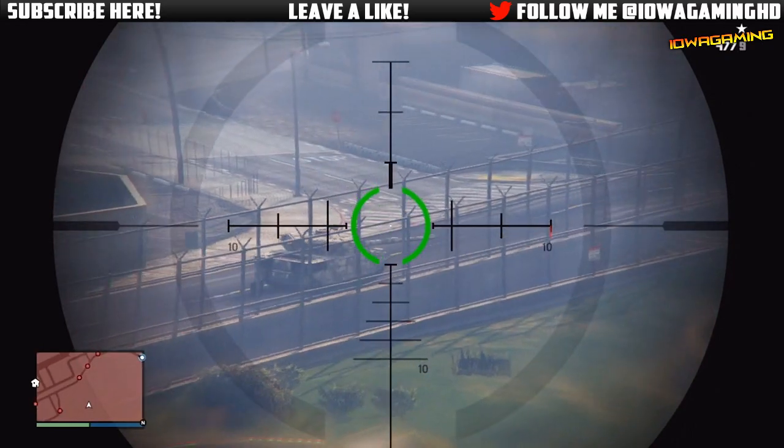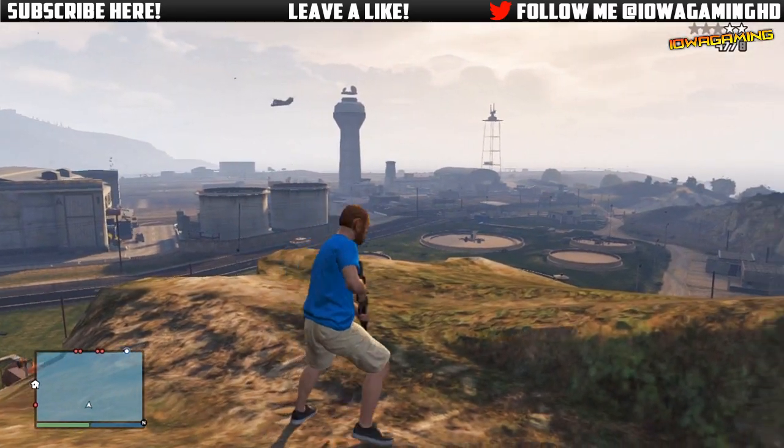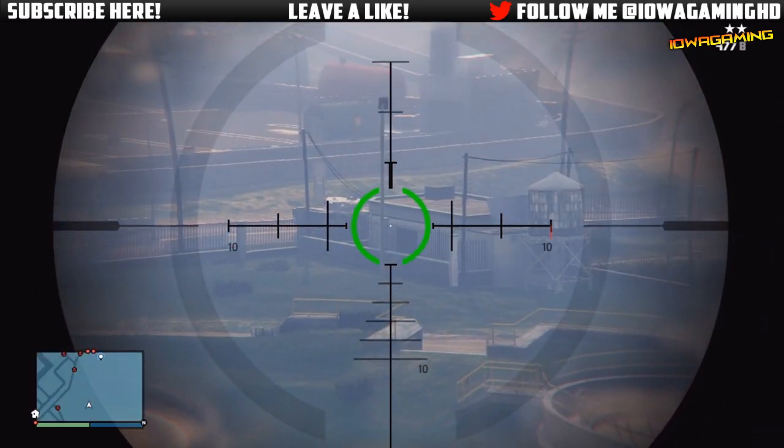Once you guys have lost the cops, simply pull out a sniper rifle and shoot the tanks two times so you have two stars. Make sure not to shoot them any more — try not to get three or more stars because then helicopters and other things will come after you and it will be a lot more hectic.